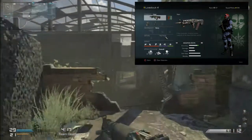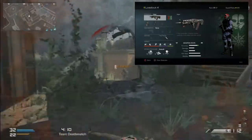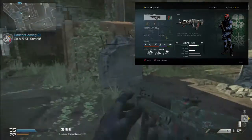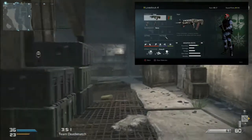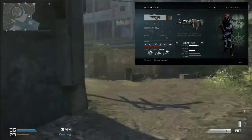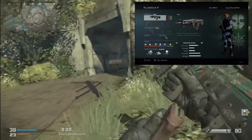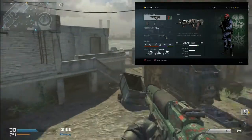Strike packages really do affect your class. I use the Strike Package with Satcom — I actually prefer it slightly over the UAV. I chose the IMS because when you're running and gunning and want to hold down a spot, it watches your back when you're not paying attention. Then of course the Sentry Gun — I usually put it to the side of me since I get killed from the side more than from behind.